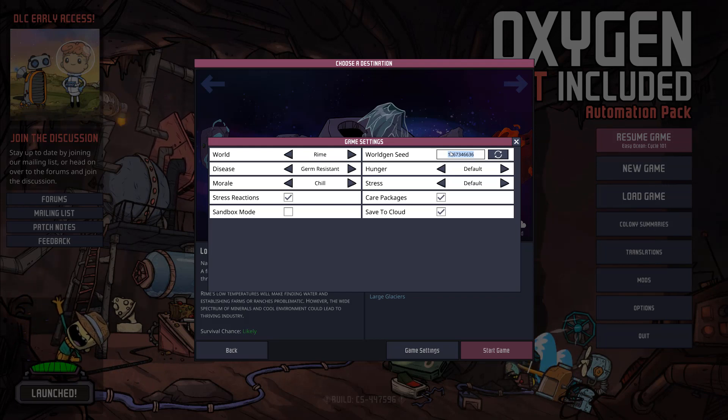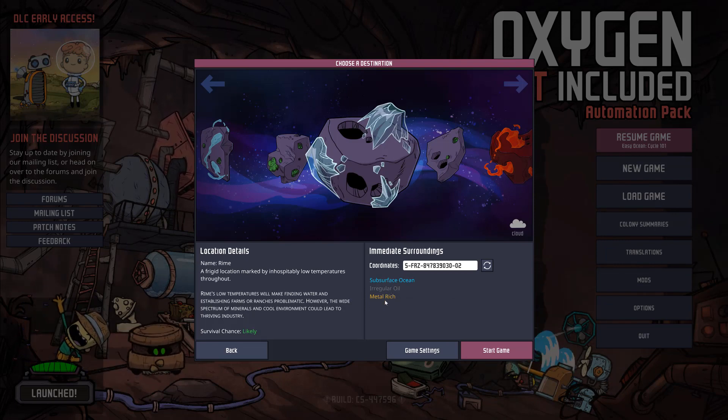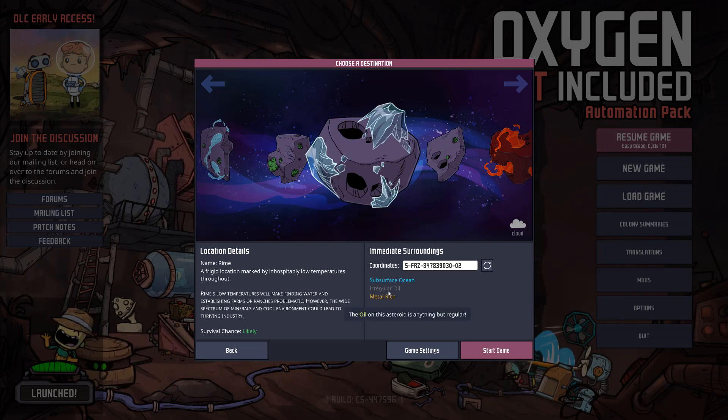You always want a metal-rich world — you run out of metal so quickly when you're building things. I have a world gen seed that gives you the exact three characteristics you'll want: a subsurface ocean, metal-rich, and some form of irregular oil. The subsurface ocean helps regulate temperatures, and metal-rich plus irregular oil give you plenty of resources to access in your world. The seed is 847839030.